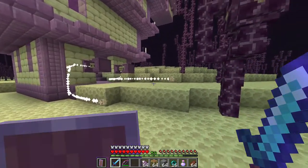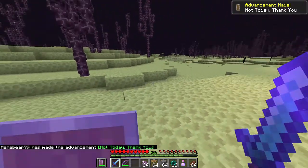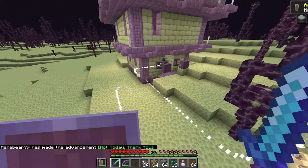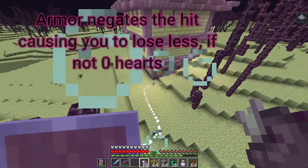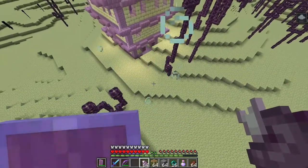A shulker will attack when you're within 16 blocks of them. They have no melee attack — a shulker shoots a guided projectile that seeks out its target. Once hit, you will take two hearts of damage and receive the levitation status effect for 10 seconds. This is where good armor protects you from the hit and the fall.